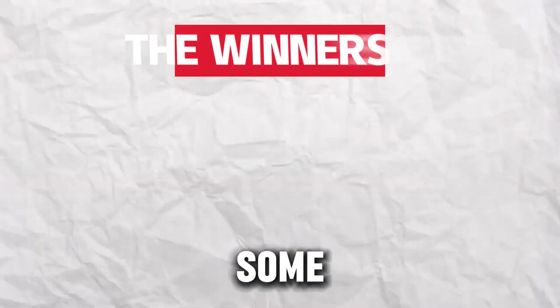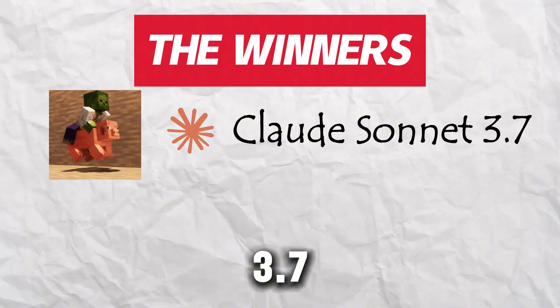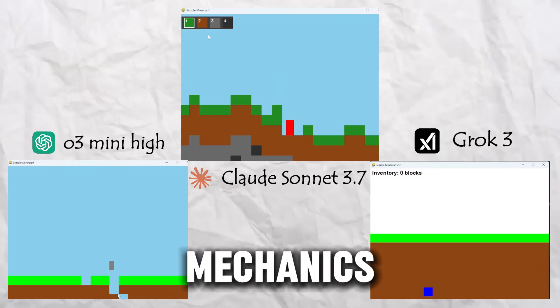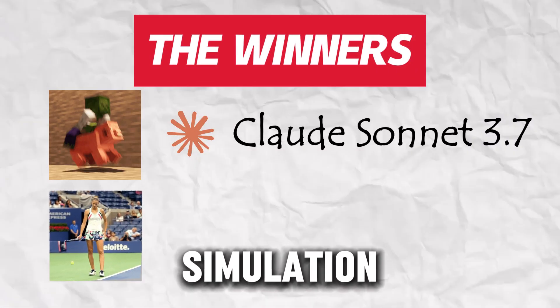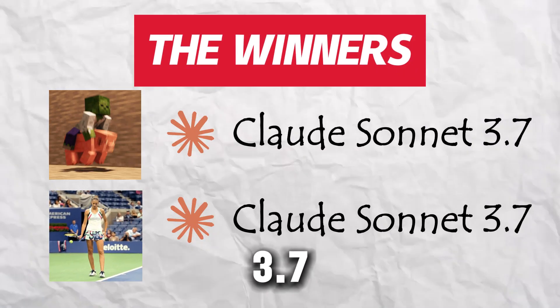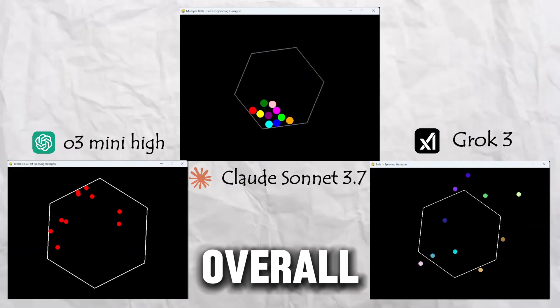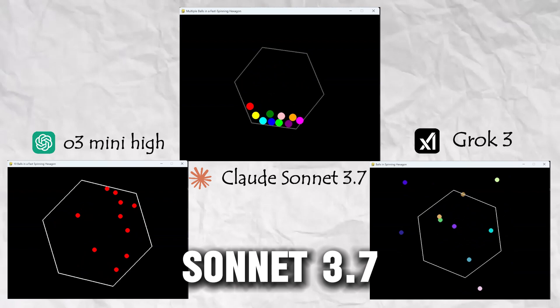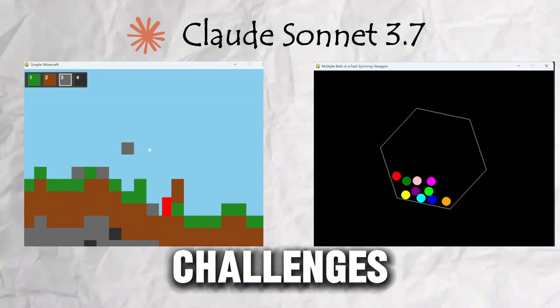Alright, let's declare some winners. Best Minecraft game: Claude Sonnet 3.7 – more gameplay mechanics, better terrain and an actual inventory. Best physics simulation: Claude Sonnet 3.7 – it nailed the ball collisions and energy loss. Overall, Claude Sonnet 3.7 is the clear winner. It delivered the most impressive results in both challenges.